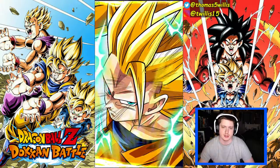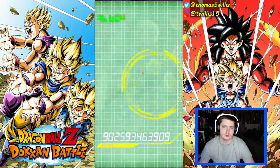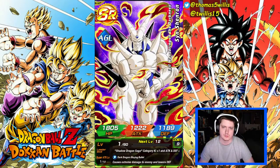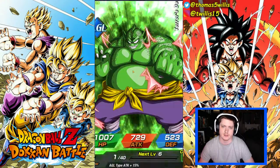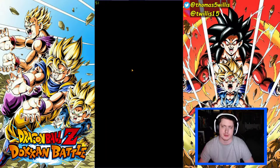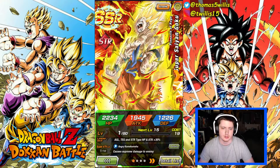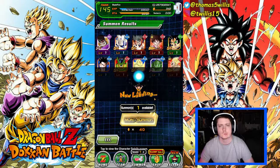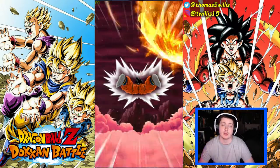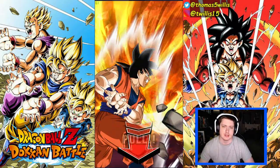The more stones you spend, obviously the more tickets you get — so the more extra summons you get. This is my personal opinion though. I don't think unless you throw at least 500 stones or something I'd even do it. Maybe do it one time through in the 40 cost multi. There's one — we got a Fasha as well. Also it's buy three get one free which is great.